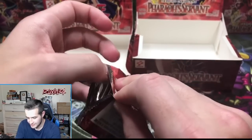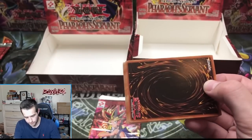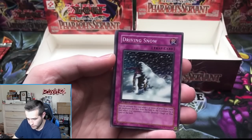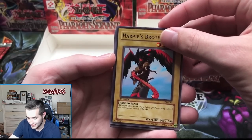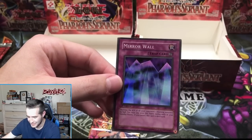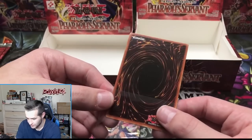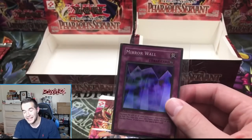Two more chances on the retail side. Time Seal — short print, very nice! Science Soldier, Driving Snow, Harpy's Brother — and Mirror Wall! Another super rare. Is that a set? Did we get this in hobby or retail? Mirror Wall — centering's a little bit off, back looks clean with a little bit of a line. Not bad.